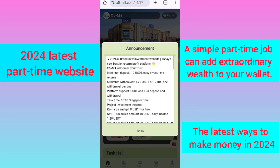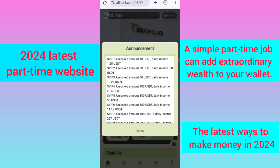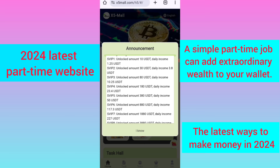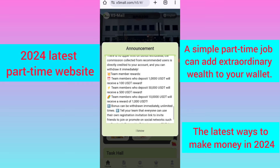If you invest 10 USDT you can earn 1.25 USDT — that means this site gives 12 percent daily commission. You can recover your money within eight days. If you invest 30 USDT you can earn 3.8 USDT. If you recharge 80 USDT you can earn 10.25 USDT. So the higher the amount, the higher the commission.